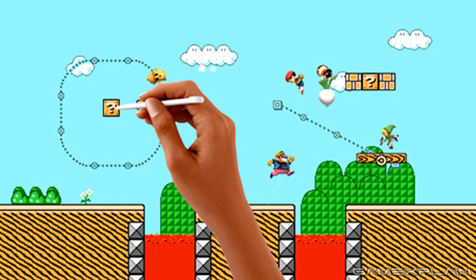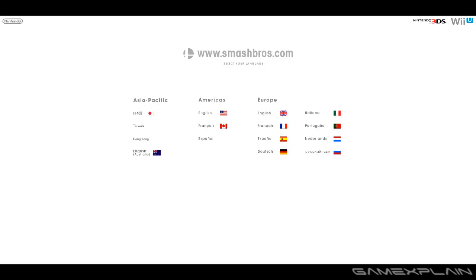If you try to enter the URL for what number 4 should be, it'll take you back to the main page. So that suggests something is missing. Maybe there was a different order they wanted to release these in and they decided to change it, or maybe they were originally planning to release two at once. Who knows what they're planning, but there's a stage missing here and that does seem to suggest there's one more.